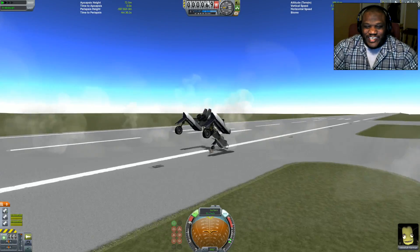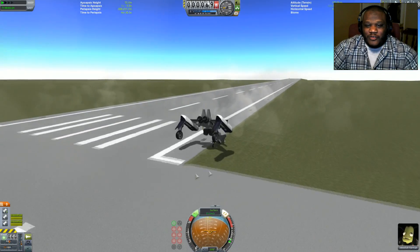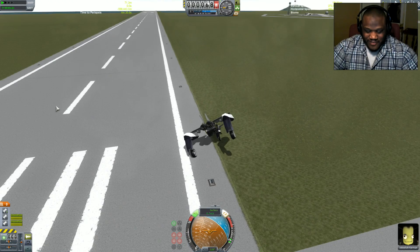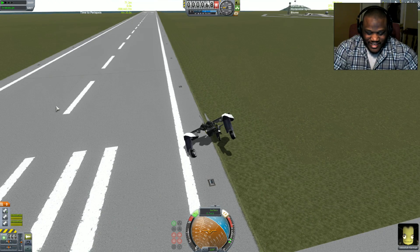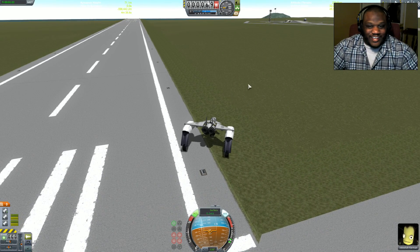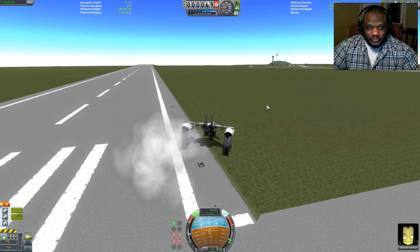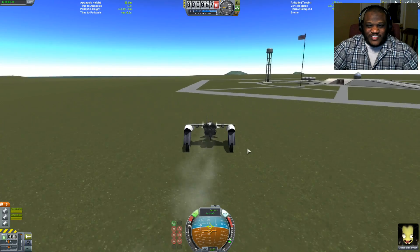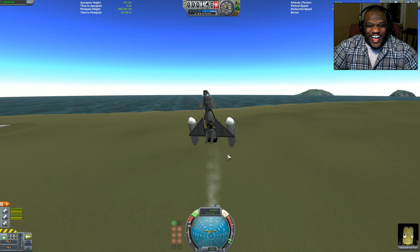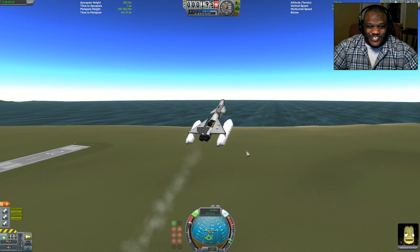We are doing a wheelie! Can I correct this? I don't think it's going to let me. No, no, no, no — oh yes! Do exactly that. We're going to kick on. Let's see if we can at least lift off. Use it as a ramp — you got this! Monster airplane, go!